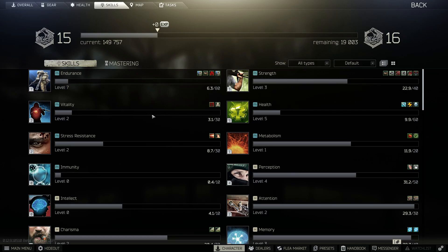So right now, is Stress Resistance needed for anything in the hideout? No, it's not, so don't worry about leveling up. It is needed, however, for a quest called Flint, with a requirement of level six Stress Resistance.